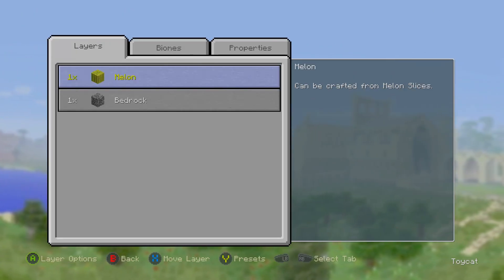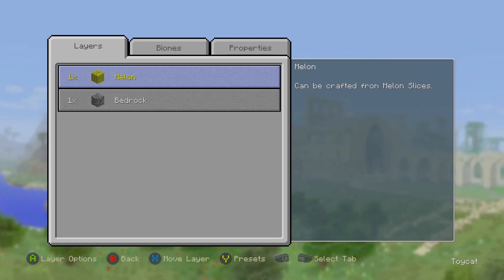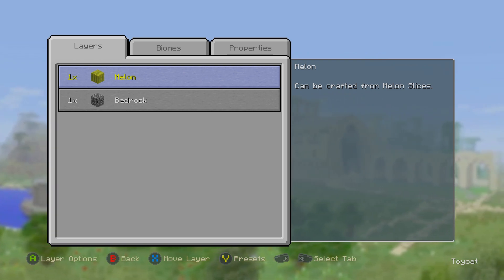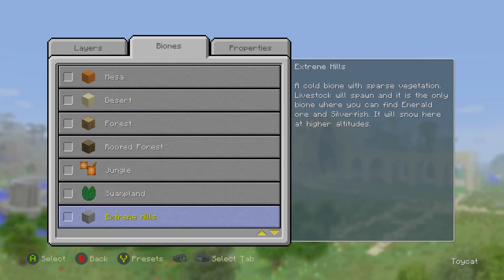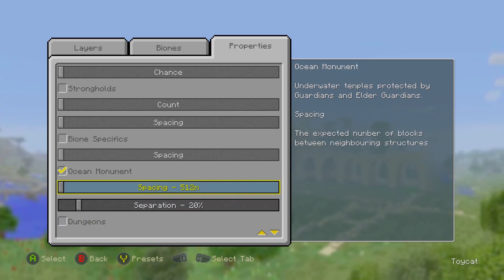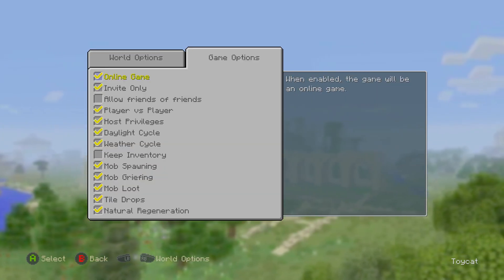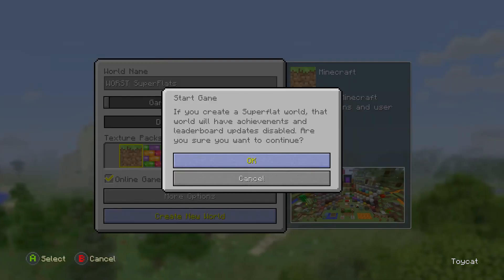Here are four awful challenges. The first one is what I like to call the Melon Monument challenge — nice alliteration. Basically what you want is just a single layer of melon, your biome set to ocean, and then all you need is ocean monuments turned on. Everything else turned off. The thing we're going for here is a monument challenge, which, as you can probably guess, involves melons.